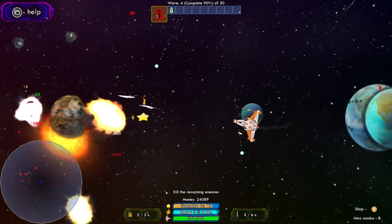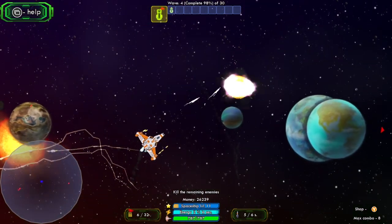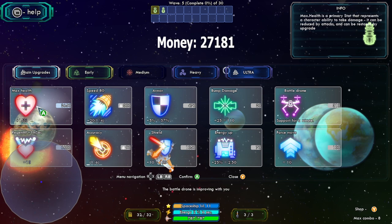As you progress through the waves, keep an eye out on the upgrades that you can buy. Try to get your basic weapons and missiles upgraded, and I also like to throw in a bit of money upgrading my health and shields.